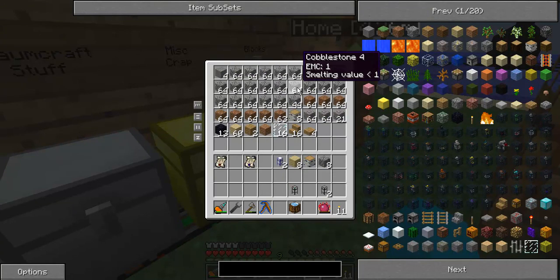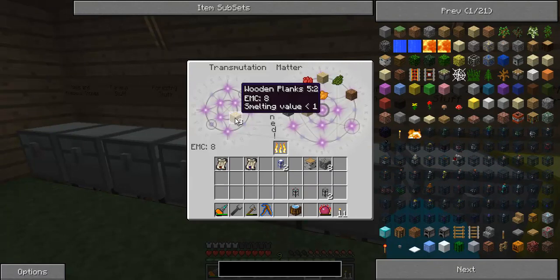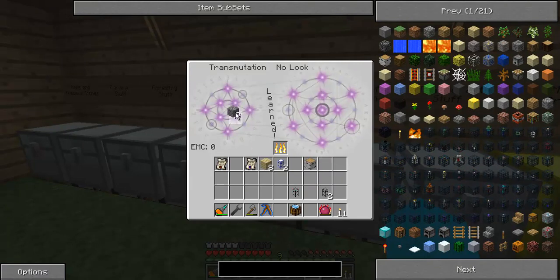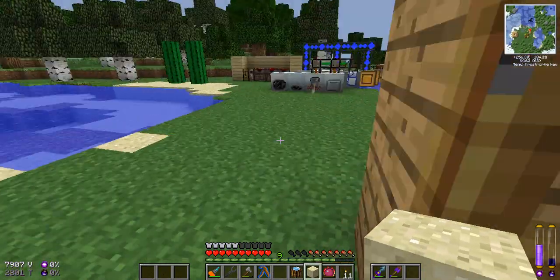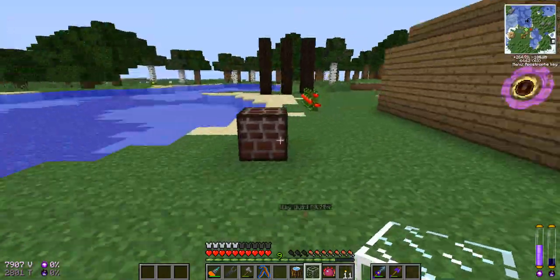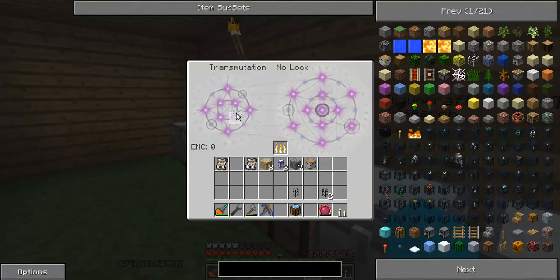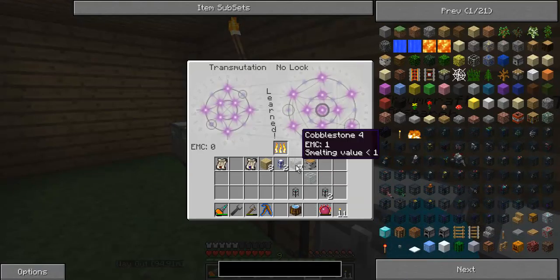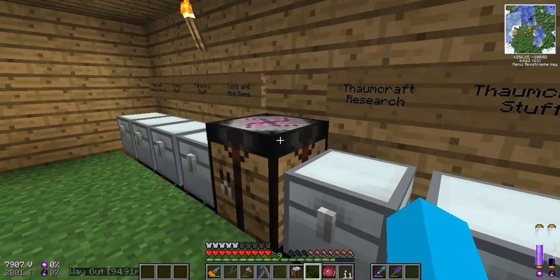I've got no glass. Oh dear, that's never good, is it? I can't believe I haven't actually taught my table about the glass either. Let's pull a bit of sand out and then go and get it smelted up. There's the glass. I'm going to teach my table about glass, because I'm going to need some of that. Let's put one of them in there and get some glass out. Wonderful system.